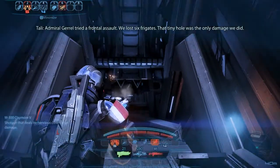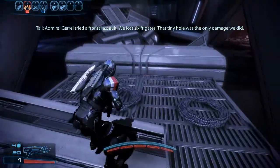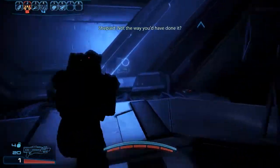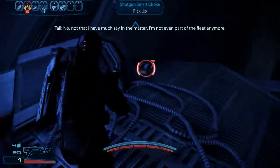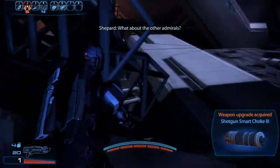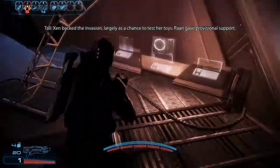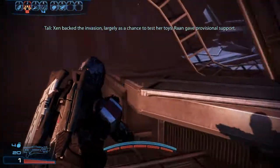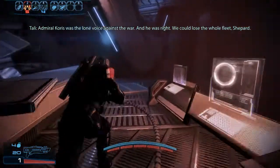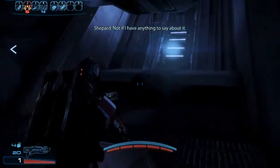Admiral Gerrell tried a frontal assault. We lost six frigates — that tiny hull breach was the only damage we did. I wouldn't call it tiny, not the way you'd have done it. No, not that I have much say in the matter; I'm not even part of the fleet anymore. What about the other admirals? Zan backed the invasion largely as a chance to test her toys. Raan gave provisional support. Admiral Koris was the lone voice against the war, and he was right. We could lose the whole fleet, Shepard. Not if I have anything to say about it.